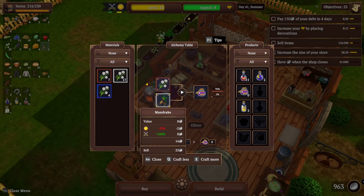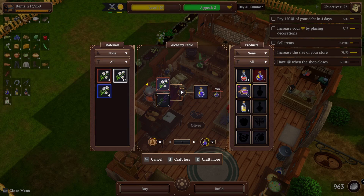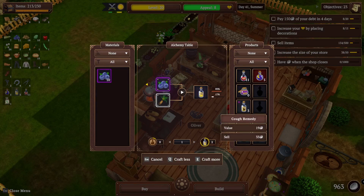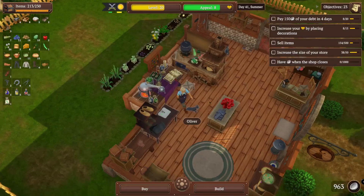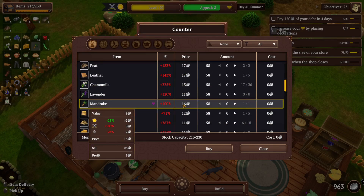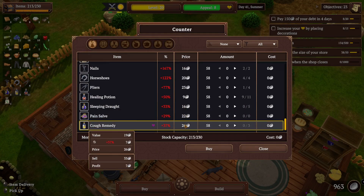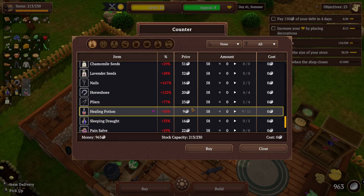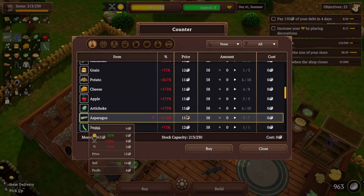We're okay on food. Potions — we definitely need to make some. We need mandrakes. Got these — two, three. We need mandrakes and blueberries. So we need five, seven mandrakes, and a couple of blueberries if it's not too bad. Let's see — mandrakes are 16 each. 29, that's not bad. And 33. So we'll probably do five to start with.